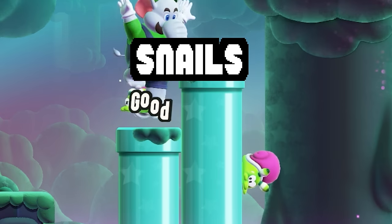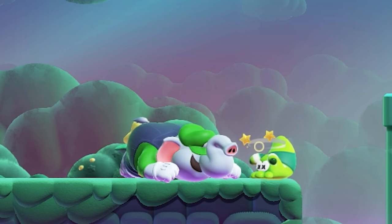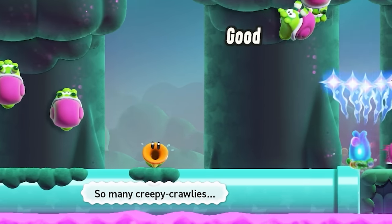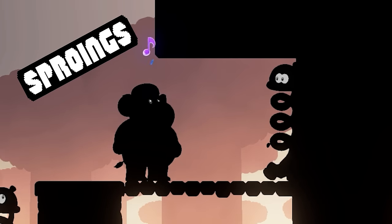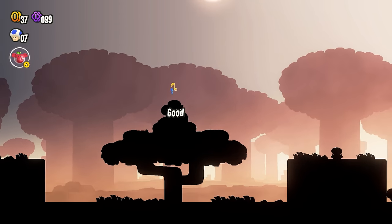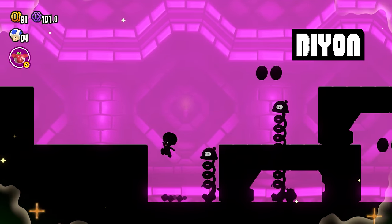Speaking of clever names — these are snails, and their larger form, big snails. It's a sin that Nintendo didn't give them their own trading card. In the level Sproings in the Twilight Forest, Mario and the gang will meet Sproings — acorn-like enemies that have vines bursting out of them if the player gets close. Byon is their Japanese name, stemming from the word to describe a bouncing sound.